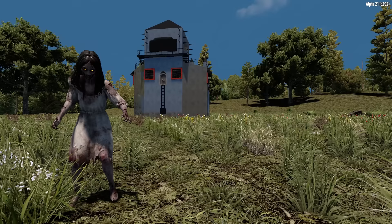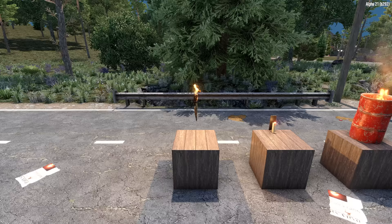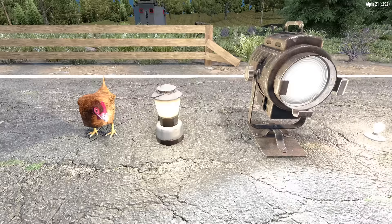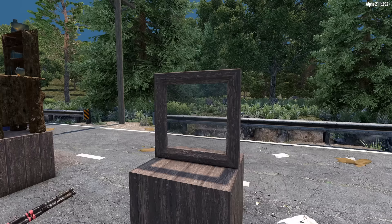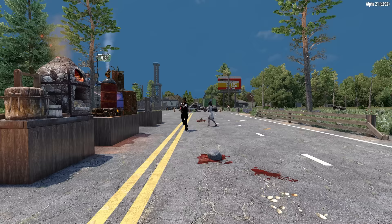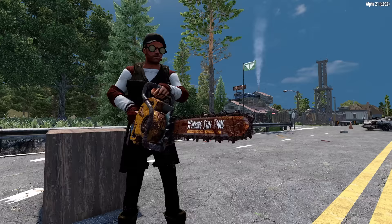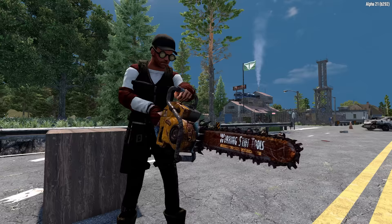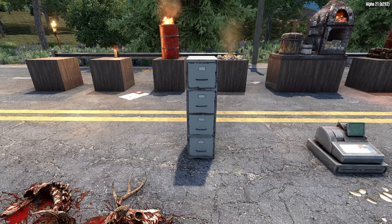Moving on to screamer hordes. Screamer zombies spawn whenever the heat in a chunk reaches 100% — a chunk being an area of the map. The following items will produce heat: torches, candles, burning barrels, campfires, forges, and chemistry stations. Note that lights like lanterns and electric lights do not produce heat. Other heat sources include hitting glass or metal with tools or weapons (including bullets), destroying blocks, opening doors, screamer screams, gunshots (slightly less heat if the gun is silenced), and auger and chainsaw initiation — meaning only when you first start them.